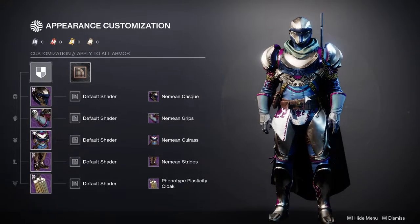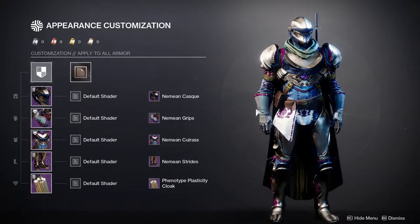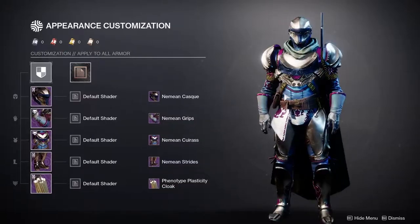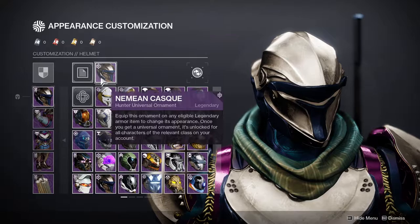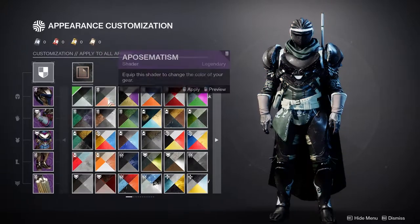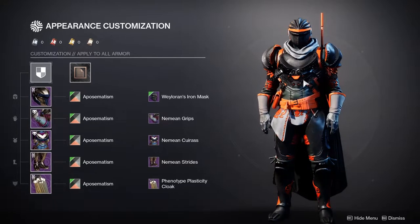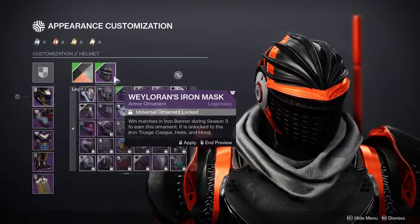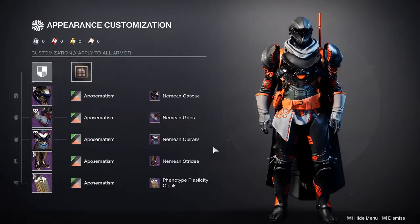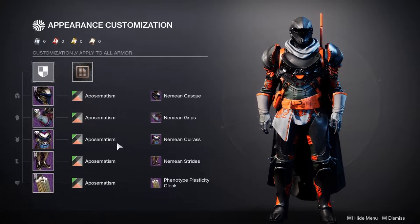I would have much preferred if this material went all the way up to here — I'm not even asking for the whole hand, just up to here, and that would have been fine. It just looks so jarring to see all of this design with these hands that are so out of place. Other than that, I think the scales are cool, the chainmail is super cool, and the gloves are great for a knightly look. The shoulders are also not the best, in my opinion.